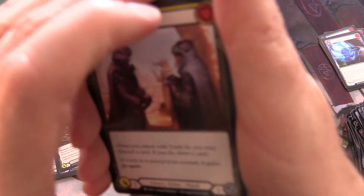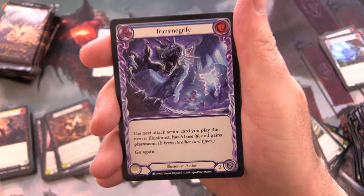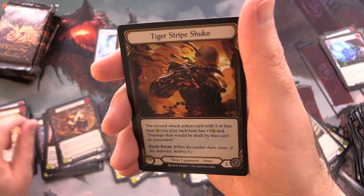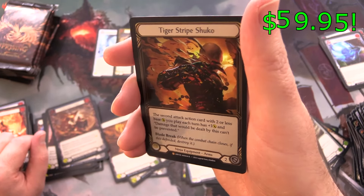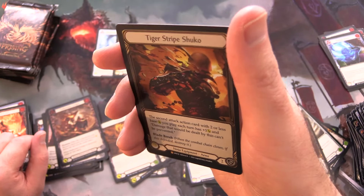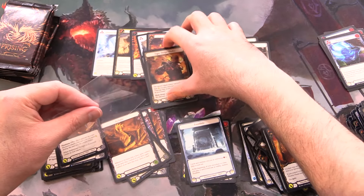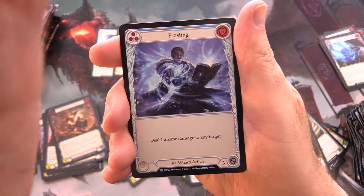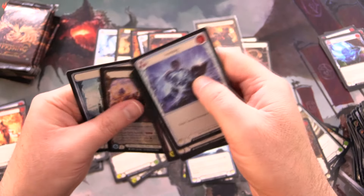We have Transmogrify for the rare and Red Hot — oh, and a legendary foil: Tiger Stripe Shuko! Ding ding ding! That is a big hit, way more so than the cold foils. Probably worth about five bucks, but a foil legendary is a decent pull. I'll check the price during editing.